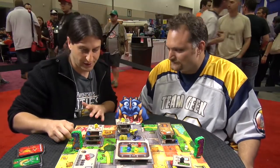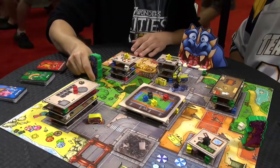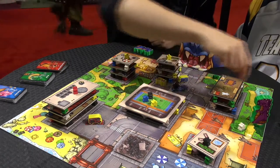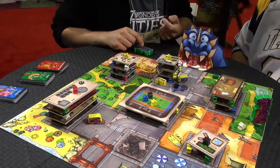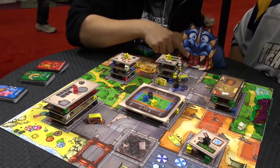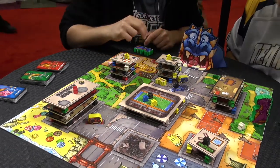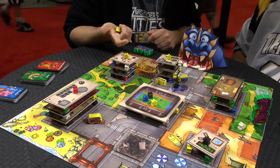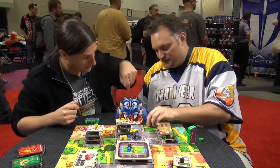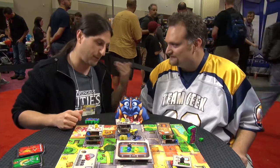At the end of your two actions, you can eat meeples in your colored zone. How many meeples you can eat depends on your teeth. At the beginning of the game, you've got six teeth, but up to four can be removed during the game. So you can eat up to six meeples in your zone. You take them and put them behind your screen with your building spots — they'll be victory points at the end of the game.